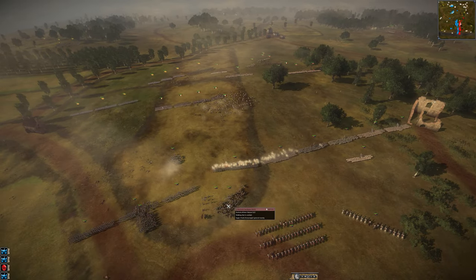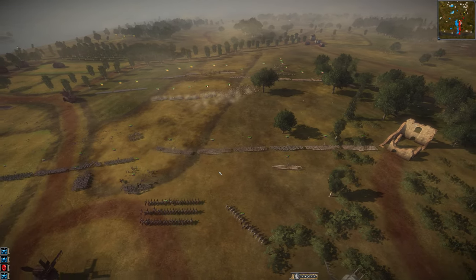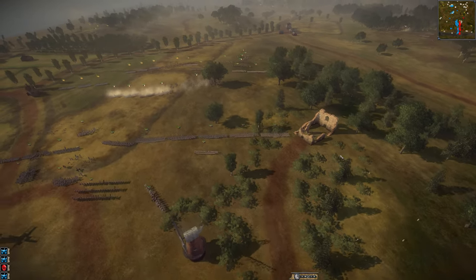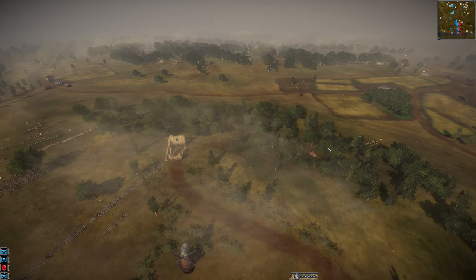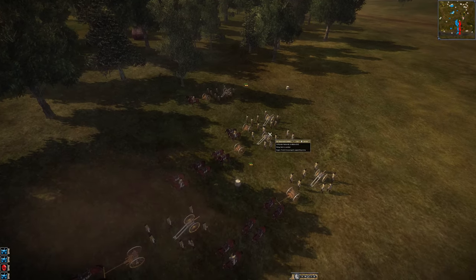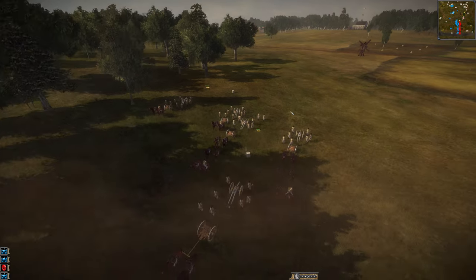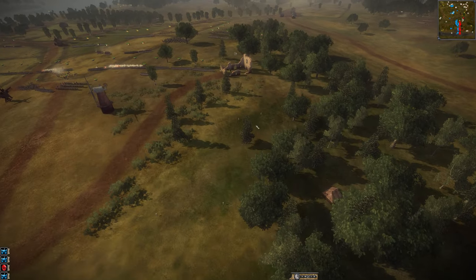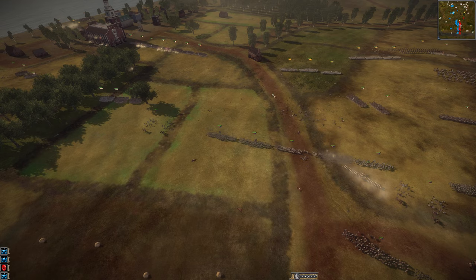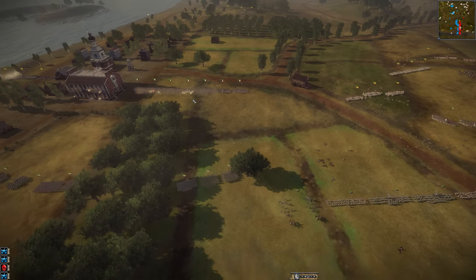There's a cav charge coming in and these units were out of position — they didn't form square. I think he moved them out specifically to form square to help his army retreat, and then just never formed square. There was another cav charge in the center but it wasn't successful. Piedmont has reformed lines to link up with the ruins. I gotta ask — where the heck is Austria? Austria has placed its guns all the way back, probably thinking that's where Denmark will try to outflank them.